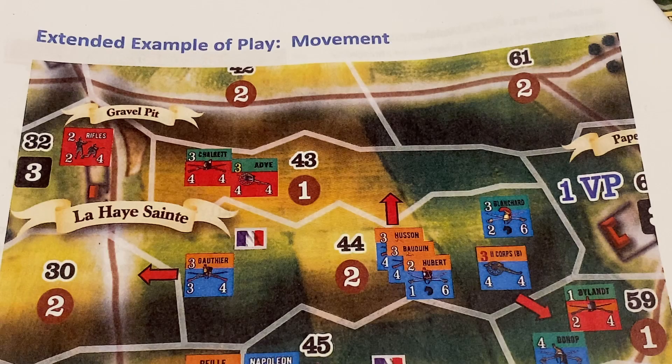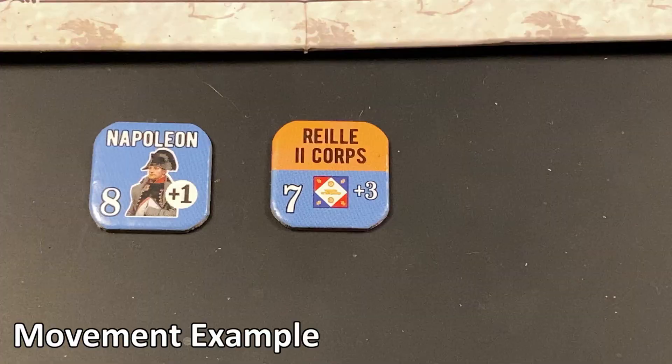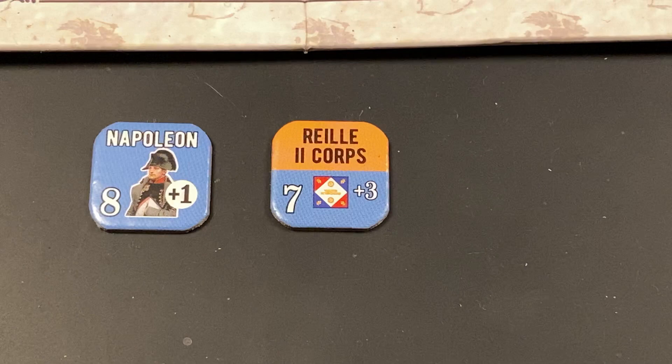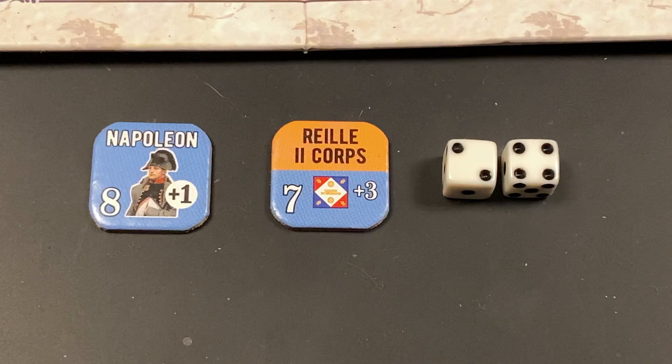The game's rulebook includes two extended examples of play: one dealing with movement, and the other an assault. First, the extended example regarding movement. In this example, the French player announces he will attempt to activate Reille, the leader of the second corps. Reille is on his fresh side and requires a 7 or higher to activate. The French player rolls two dice and adds the bonus Napoleon provides to activation die rolls. We roll 2d6 and the roll is a 6 modified to a 7 — just what the French needed to activate Reille.